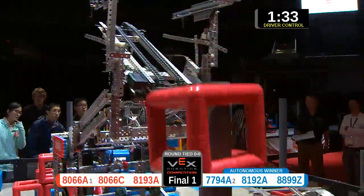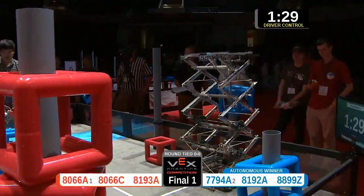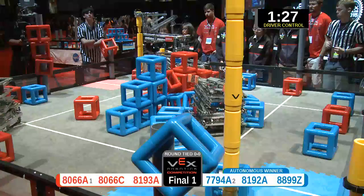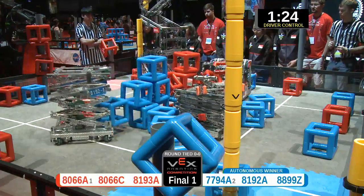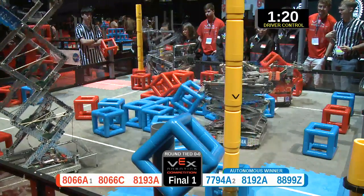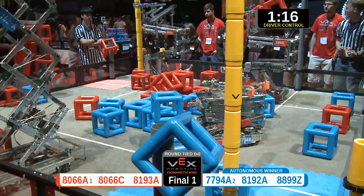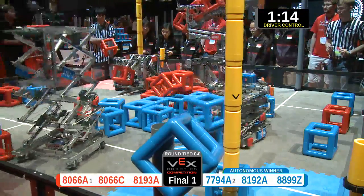They're at one, now going for number two. Across the field, there's already six on that one. Red has already claimed one post; blue has two, choosing to go for the low goals first, claiming both of them on the close side of the field. Here's blue, 81-92-A — they're going to claim a third goal, taking that entire half of the field and giving it to the blue alliance.